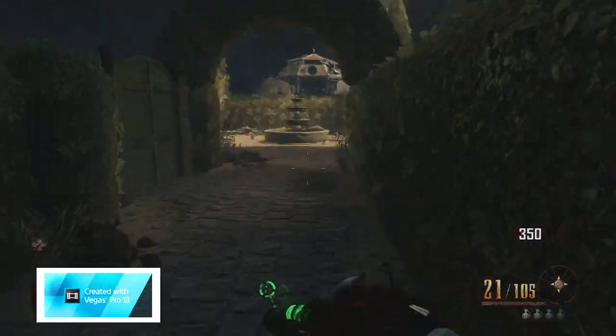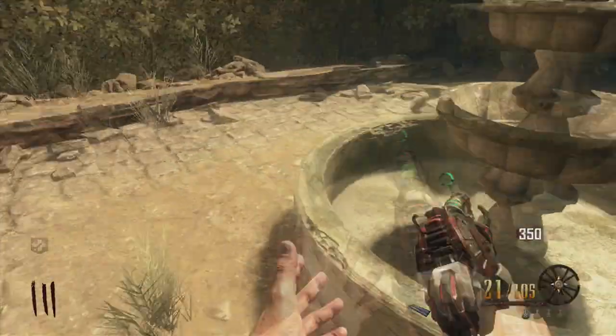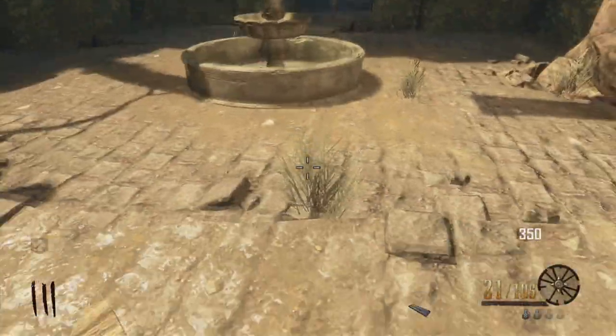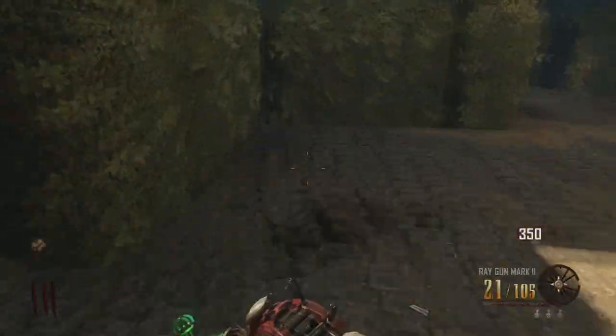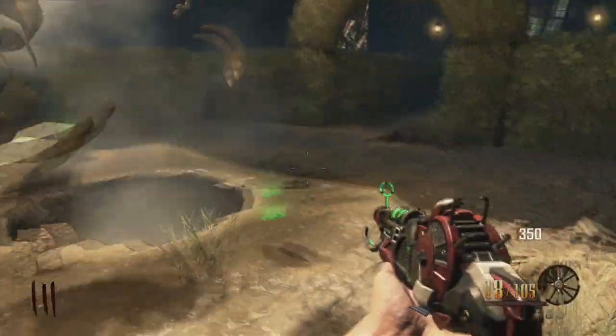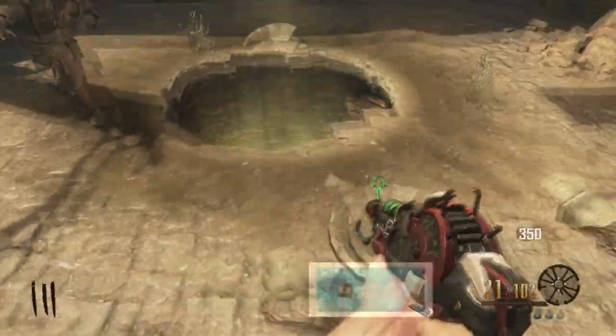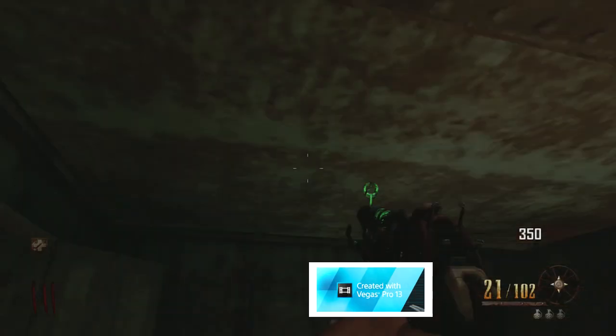It's right here — you're going to find this teleporter thing right here, and you can throw a lot of grenades at it like that, but it takes a few grenades. Just shoot the ray gun — it's better. And if you broke the other fountain, you can go through it and it'll teleport you.